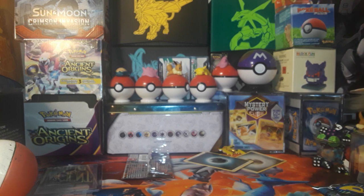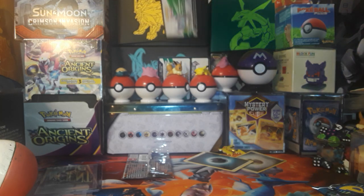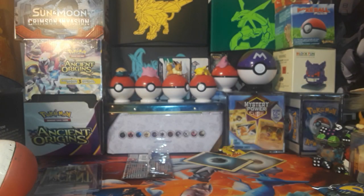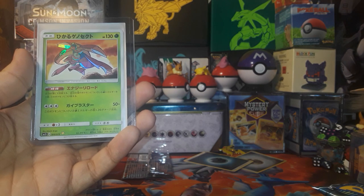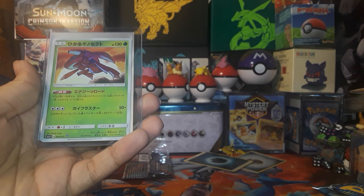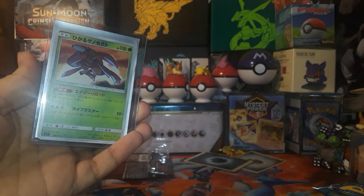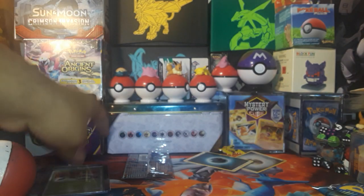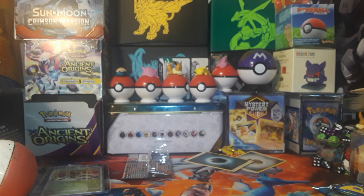All right, another code card. The next card I'm showing off is the Shiny Genesect from the Japanese Shining Legends set. I really liked how they did these — I was hoping they'd show off a few more, but oh well. The pack we'll open up is a Lost Thunder.